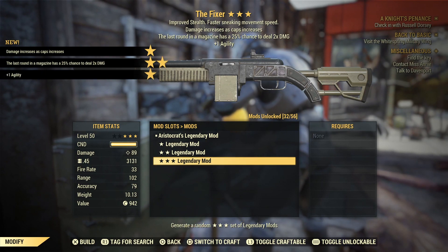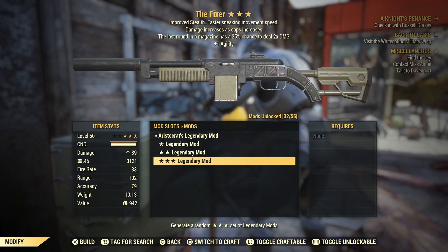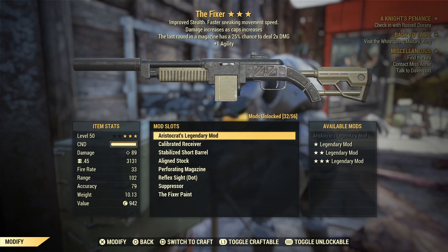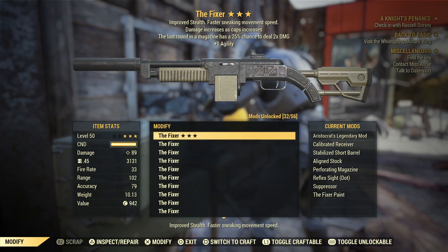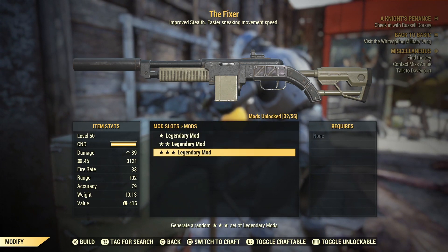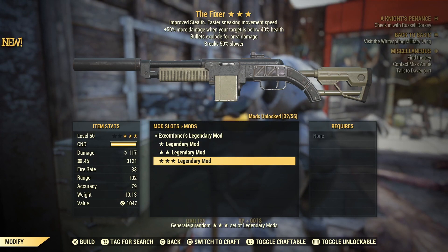It's an Aristocrats mod — damage increases as caps increases. Last round in the magazine has a 25% chance to deal two times damage, and plus one agility. Not too bad. A lot of people have been using Aristocrats; it's pretty decent, a decent starter for the video.